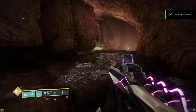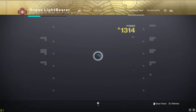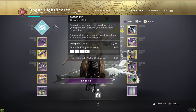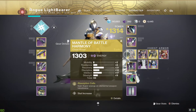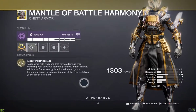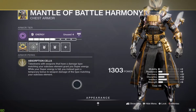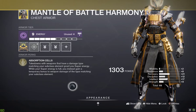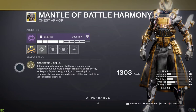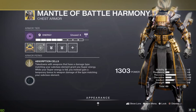What is going on guys, I am Bakio here today with just a question — why is no one talking about this exotic? This exotic came with the new season: Mantle of Battle Harmony. Its intrinsic perk is Absorption Cells. Takedowns with this weapon that have a damage type matching your subclass element grant you super energy, while when your super energy is full, you instead gain temporary bonus weapon damage of the type matching your subclass element.